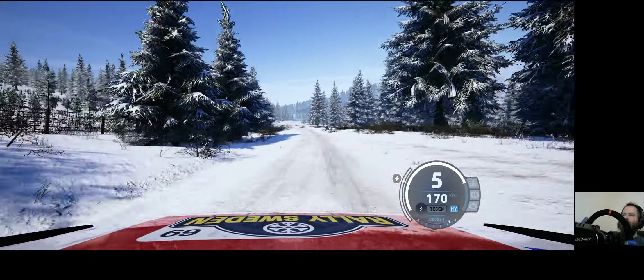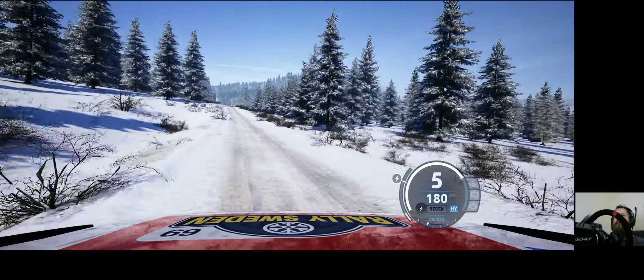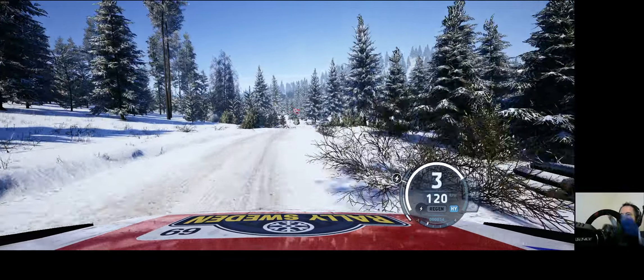Right of a small jump, 80. Left of a crest. 150. Slowing. 6 right to the crest, long, and turn square left, don't cut, into 6 right. 130.